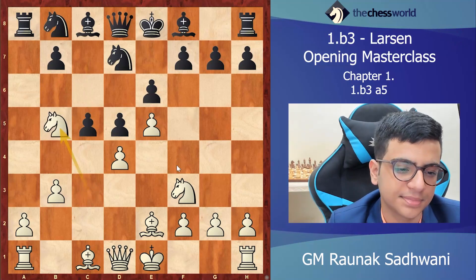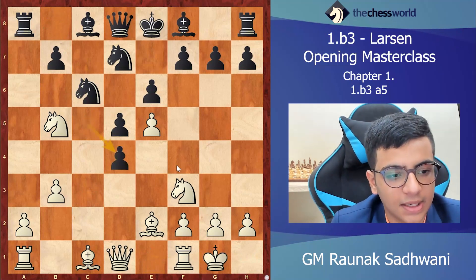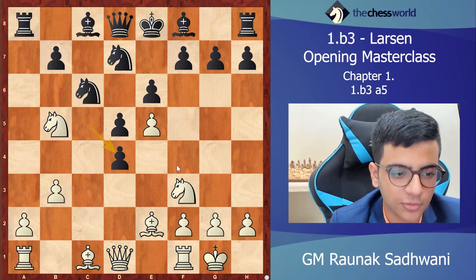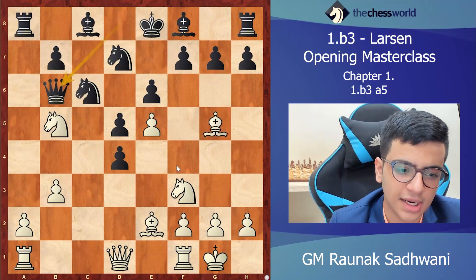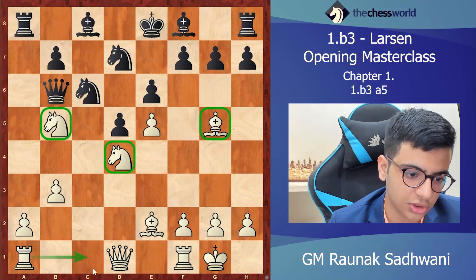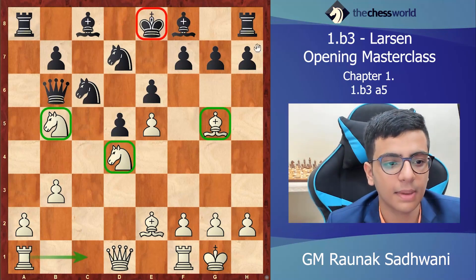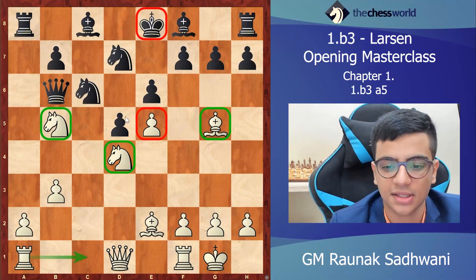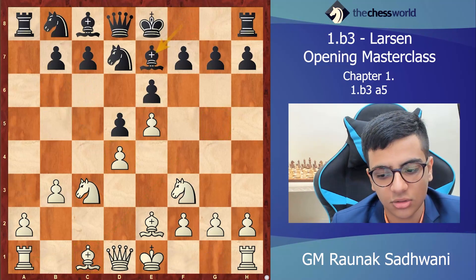After knight b5, knight c6, if he castles, he takes, cd4 — I'd like the audience to guess the move here. The correct move is bishop g5. Then queen b6 and knight fd4. Now look: we have a good knight, good bishop, and the rook will join the attack. Look at this king — it is so exposed, covered by all the pieces.